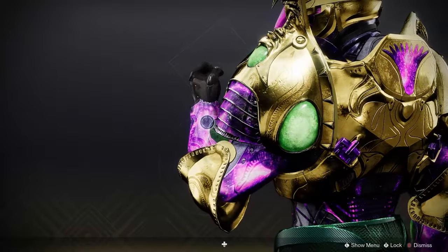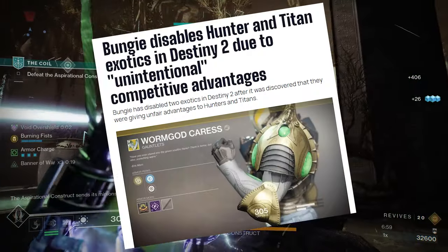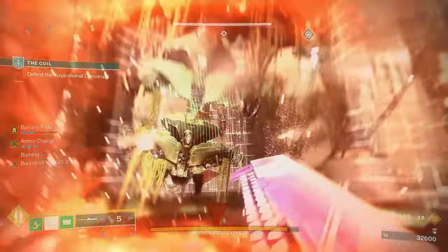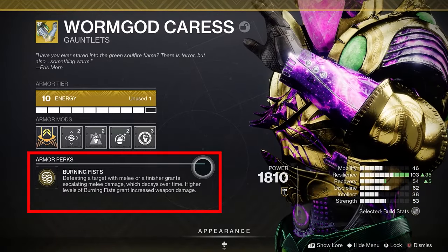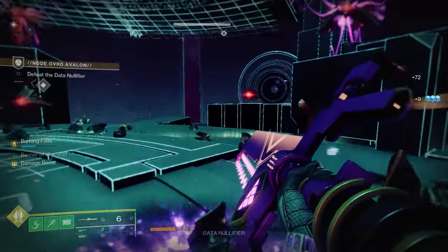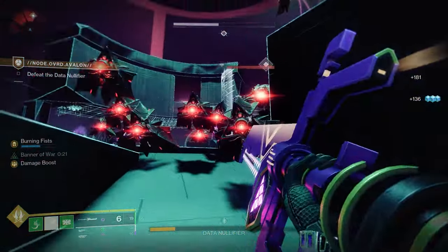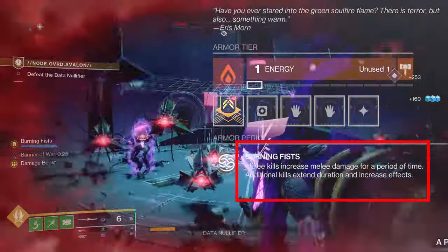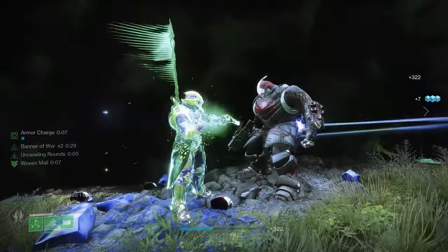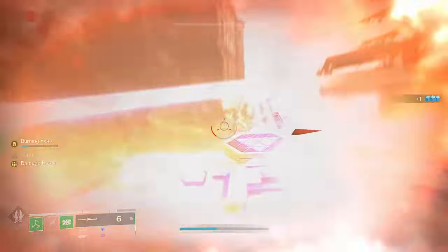Wormgod Caress has had its fair share of nerfs and buffs over the years in Destiny 2. It has caused problems for Bungie several times, breaking the game and dealing too much damage to the point of being disabled and forcing a nerf. But this season it has been updated. The new exotic perk now reads: defeating a target with melee or a finisher grants escalating melee damage, which decays over time. Higher levels of Burning Fists also grant increased weapon damage. Compared to the old description that simply said melee kills increase melee damage for a period of time, additional kills extend duration and increase effects. They've added finishers into the description and also increased weapon damage at higher levels of Burning Fists — so they added a weapon damage boost to it as well.